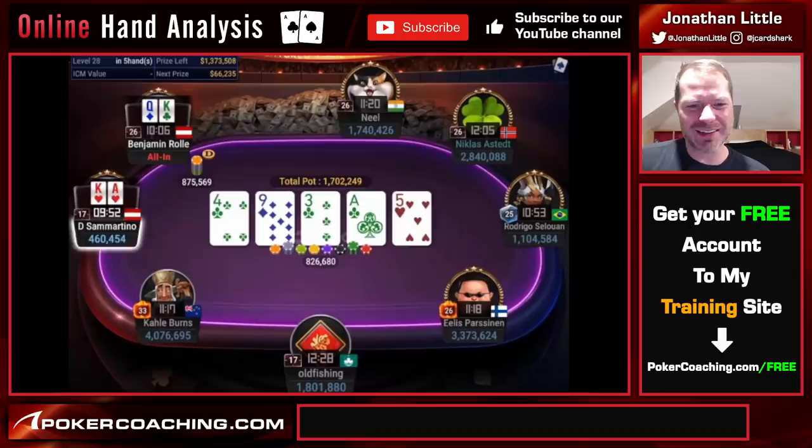Sammartino made the fold. Brutal. Ben rejoices and collects the pot. One interesting thing is that Sammartino probably could have a lot of ace-kings in his range in this scenario. But when Ben has the king of clubs, notice Sammartino does not have the ace of clubs — so he probably actually doesn't have a whole lot of ace-kings, because I would have presumed ace-king of hearts folds sometimes on the flop. So Ben was more so trying to get him off ace-queen or worse, which is actually better for Ben — giving him even more reason to bet, because Sammartino's range is going to be a little bit weaker.